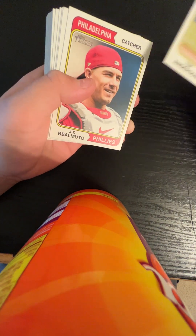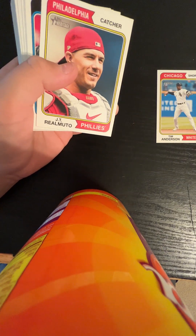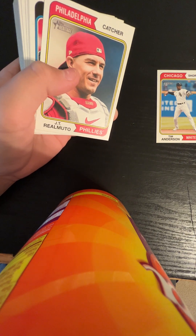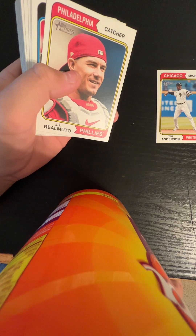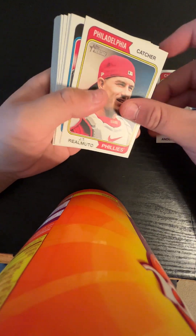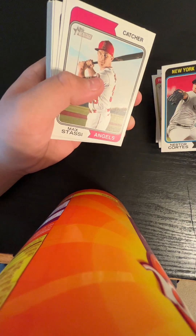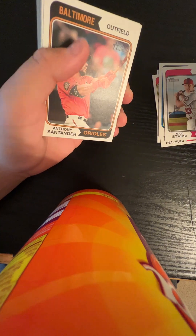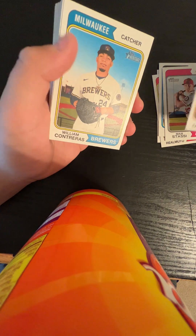Tim Anderson, JT Realmuto. Oh yeah, the rookies — looking for some good ones. I keep forgetting who the good rookies are in this set. Corbin Carroll, I think, is in the set, hopefully. JT Realmuto, Nestor Cortez — Nasty Nestor — Max Stassi, Evan Moreno, pretty good rookie right there. Put the rookies on top of the other box so they don't get damaged.